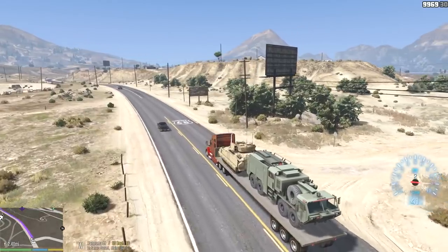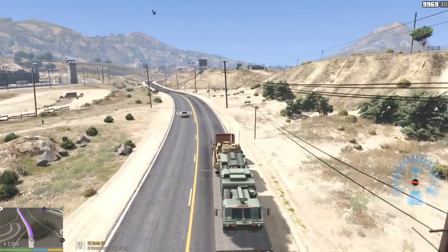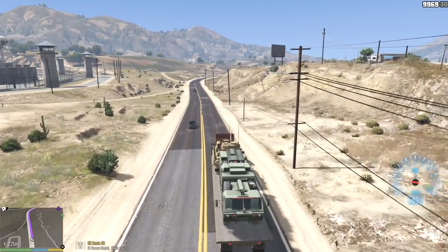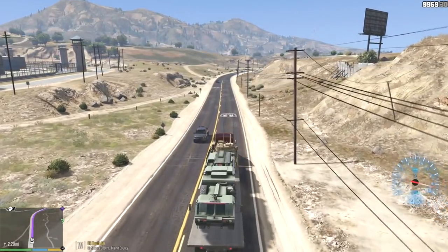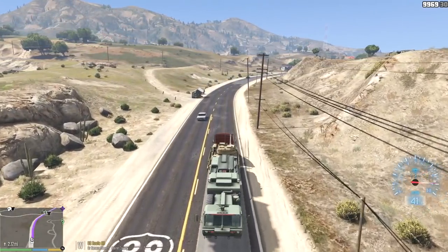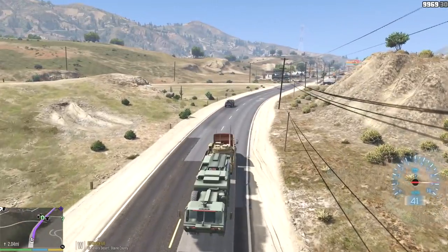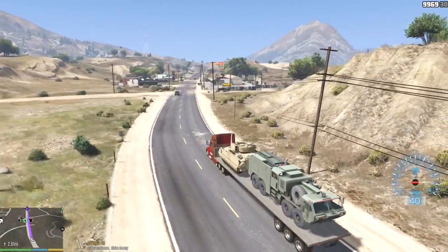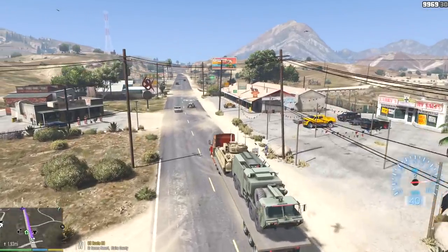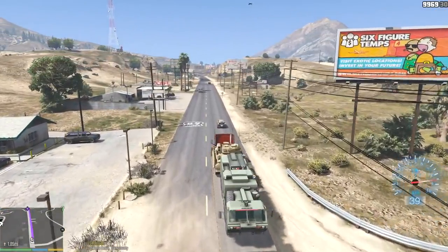Let's see if we can top out this semi on this road — there are a few downhills here, so maybe it'll work. Right now we're going 41 miles per hour. So far I think the top speed was like 45 miles per hour — that's really slow. But our cargo is super heavy, no doubt about that. That Bradley is really heavy. As soon as we got it on the trailer, the whole trailer almost flipped up.